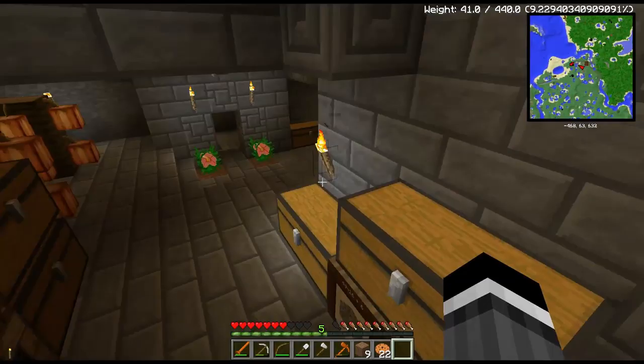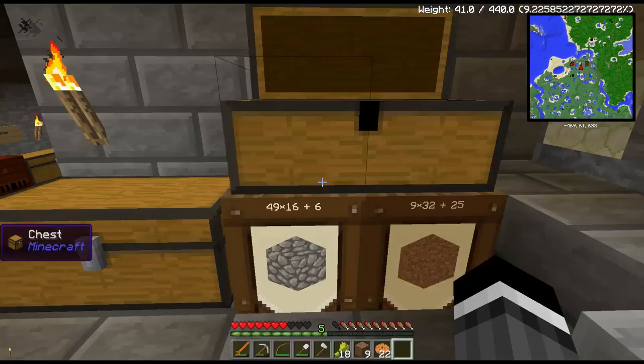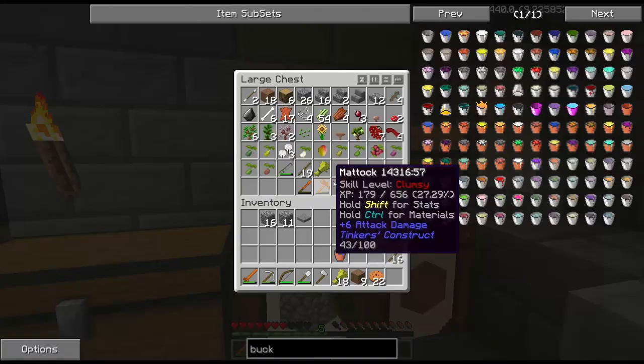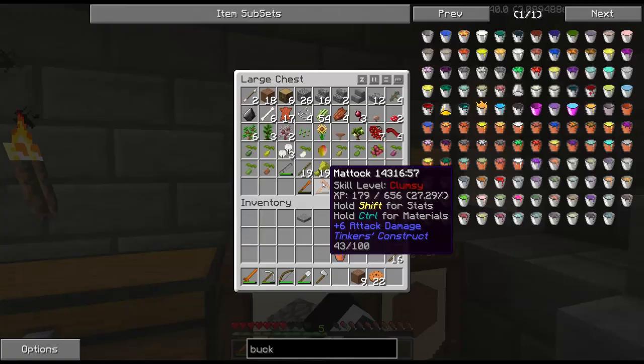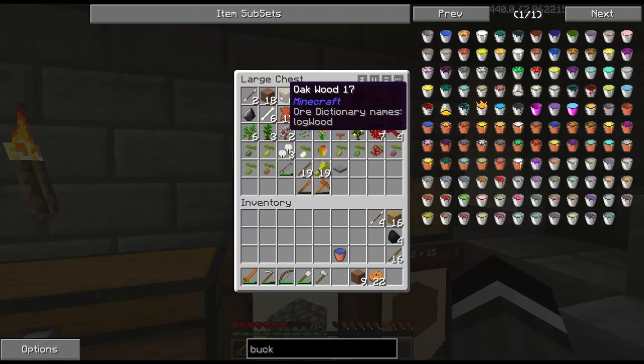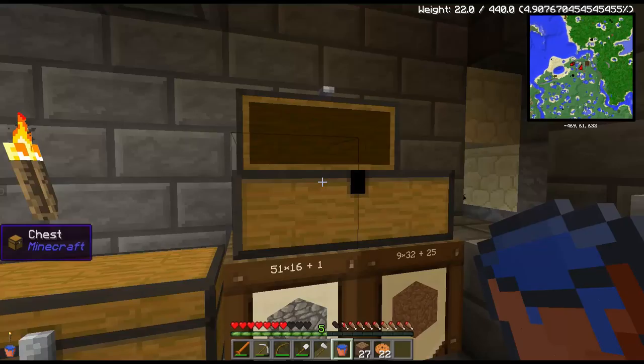Yay, we got cows! Let's just breed them up before they all die. Alright, we got three cows now. We've got 46 Damascus steel ingots, guys — it's enough for two sets of armor, pretty much. Oh, awesome. We need more iron — I've still got plenty of copper and tin left, but we're going to need more iron.